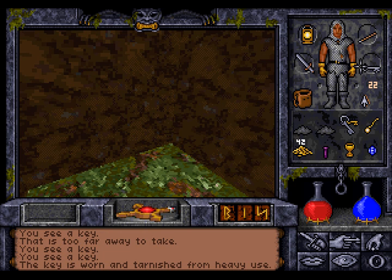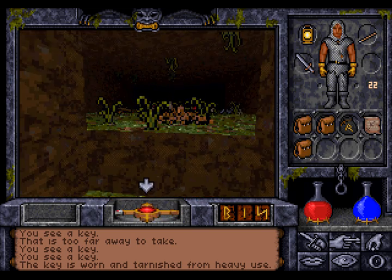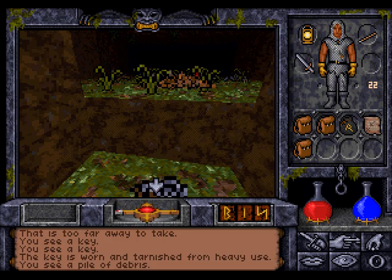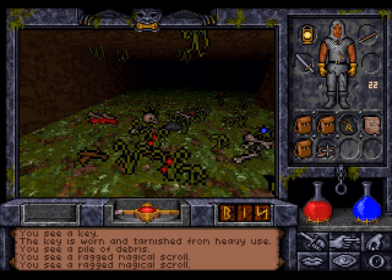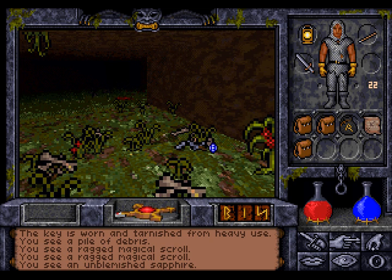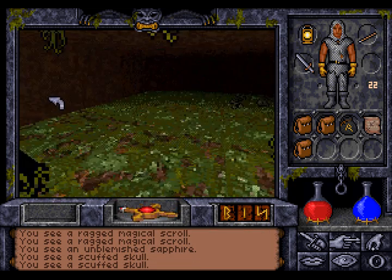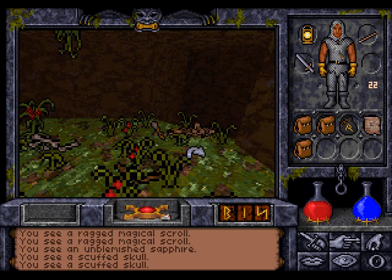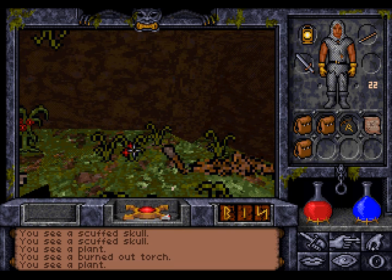The key is burned and tarnished from heavy use. Is that all we can do here? This is just debris, probably. Oh, see, there's a scroll — a magical scroll, not sure what it does. What else do we have here? It looks like a sapphire. And what is that? A skull — we don't need a skull. Nothing more here. Piece of wood, burned out torch.